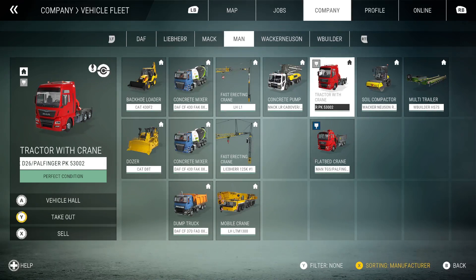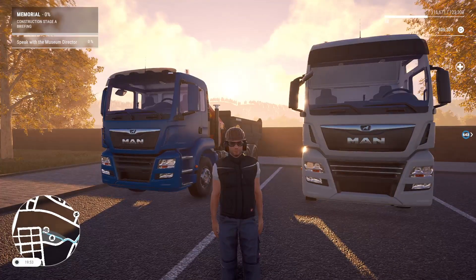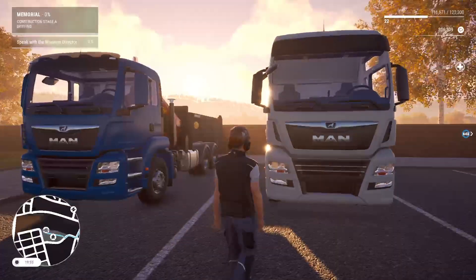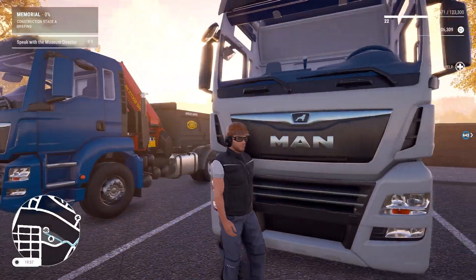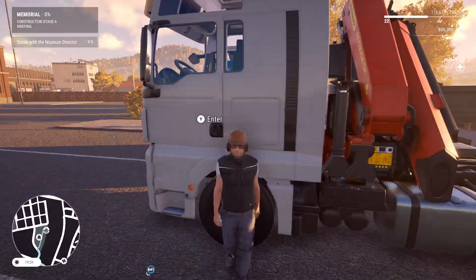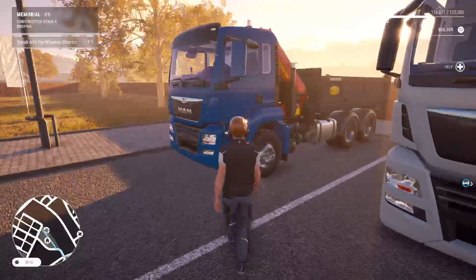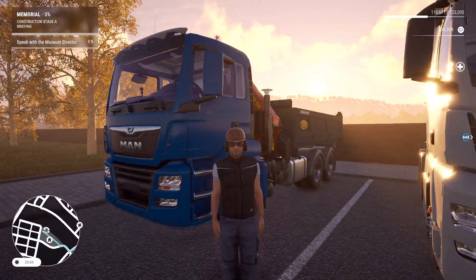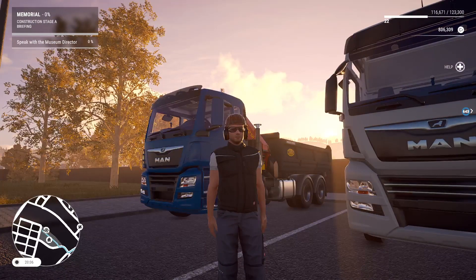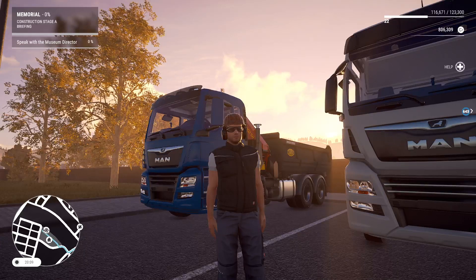Take that vehicle out and it'll be in our yard. There we go. At the beginning of the tutorial both of these cabs were red. Now we've got a gray - actually looks quite nice, like a nice little mac gray - and a blue. It looks a lot better when you've got them out on the yard. And that's how you change the color of your cabs!